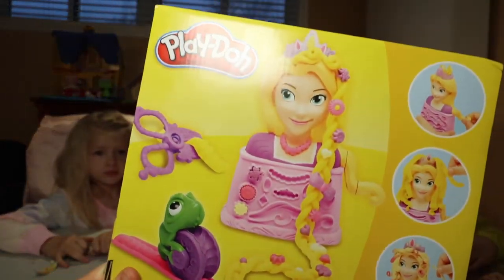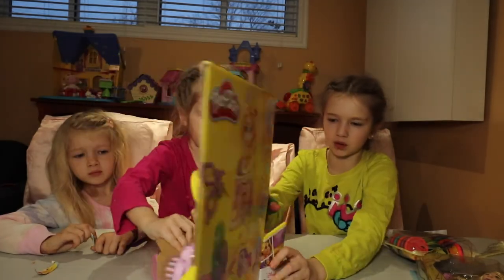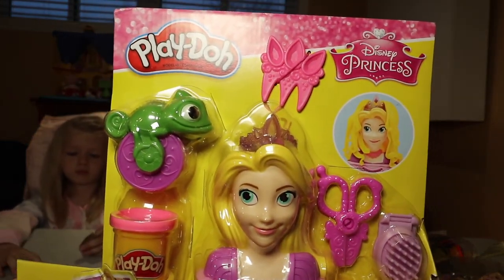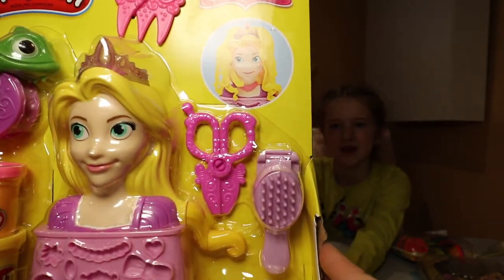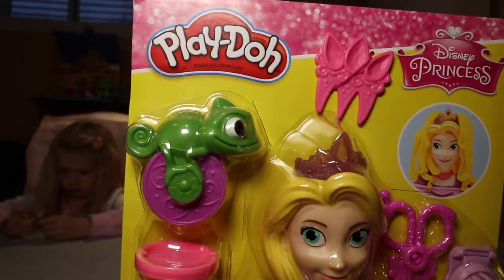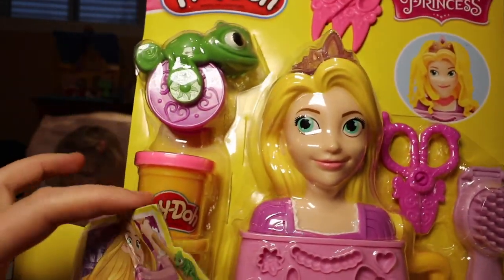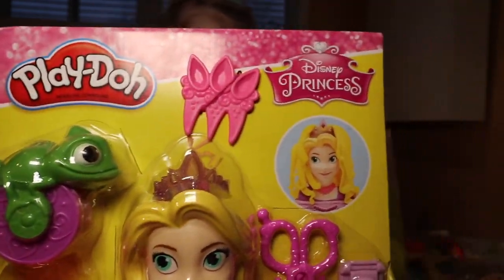This is the package, and that shows what it has inside. Oh, this is Rapunzel, a little bit open. And we have Rapunzel. And we have - scissors, a crown. There's Pascal. There's Pascal, that is like a - and here's Pascal's friend. And crown, even diamonds. And we have some Play-Doh extra. Oh, she looks so pretty.